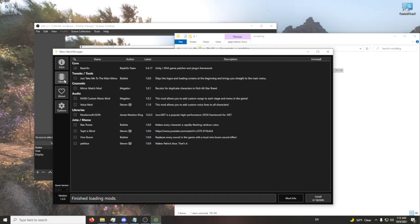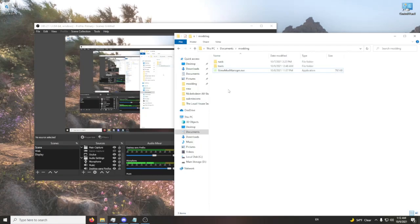Once you have that, you're going to open it, and you'll be greeted with a mod menu. You're going to make sure that BeppiEX and the voice mod is enabled. Once you do that, you'll have a few new things in your Nickelodeon All-Stars menu.